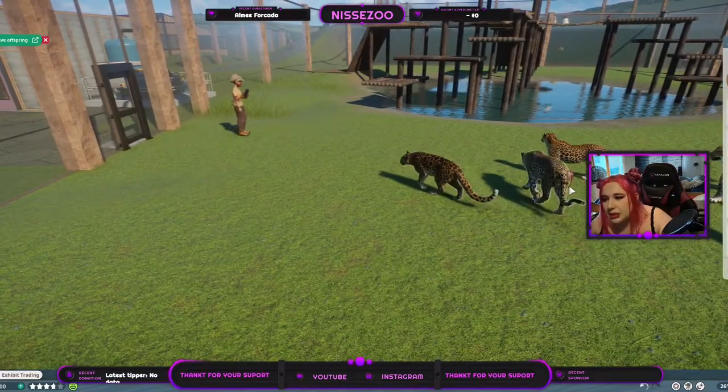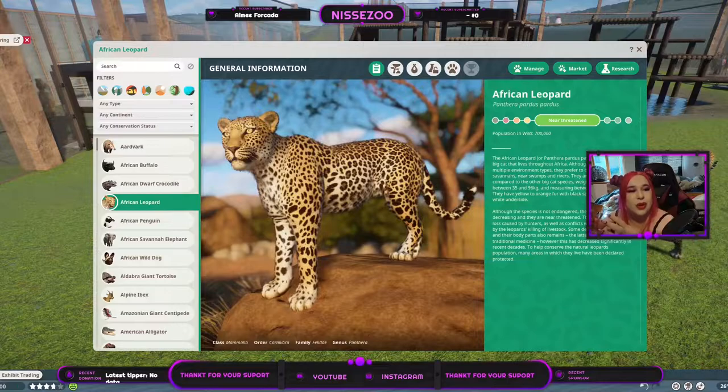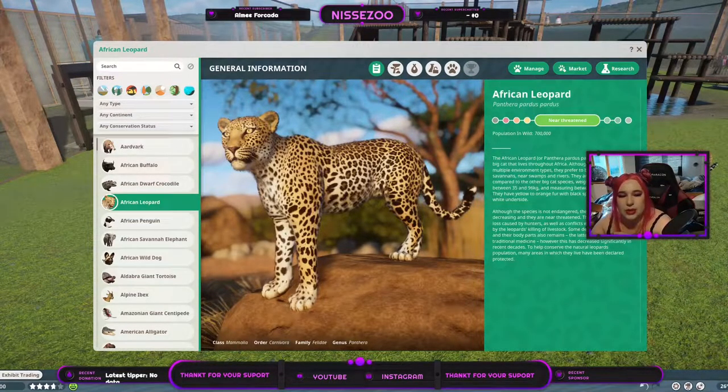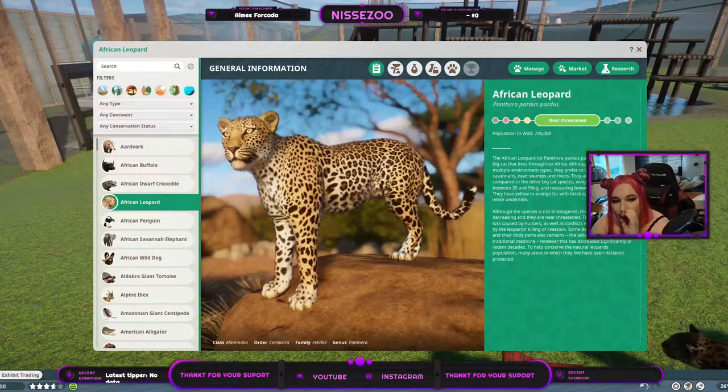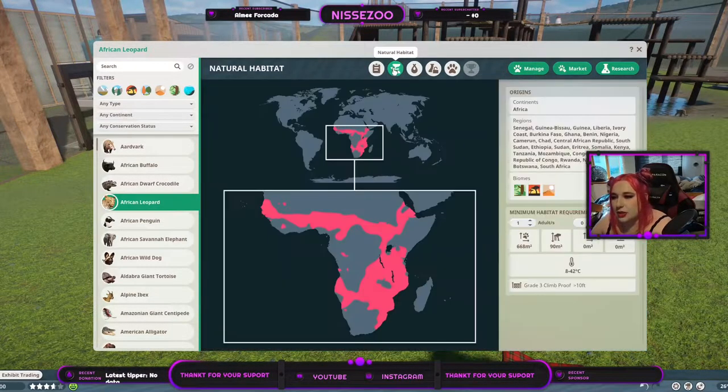Let's jump into Zoopedia again. It is the African Leopard we're looking at today. I just like when we have multiple animals in the same family to have a final video where I put them side by side, because going back and forth through all the videos can be a hassle. It is near threatened, and there are 700,000 of them living in the wild. The other leopards have around 1,300 or 700 living in the wild, so there are quite a lot of these compared to the others.